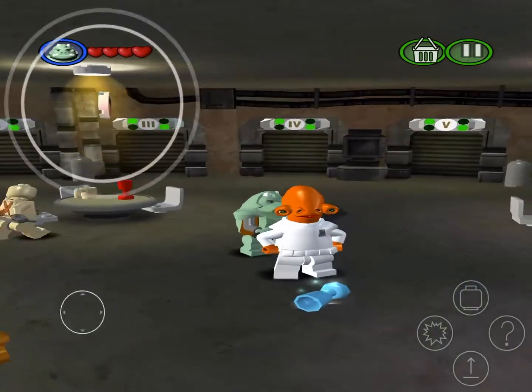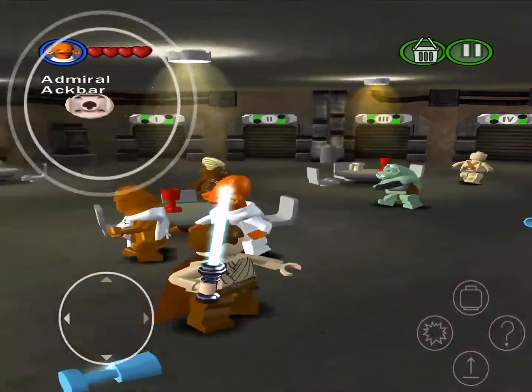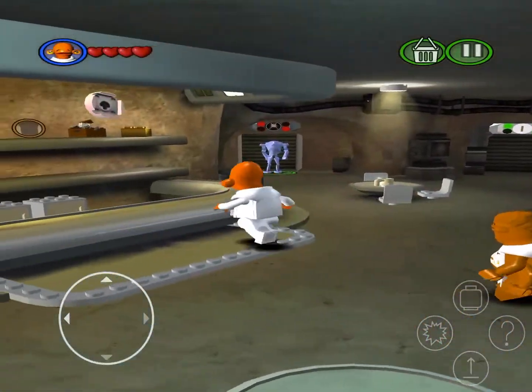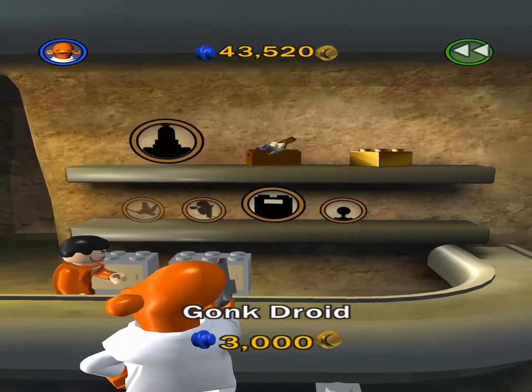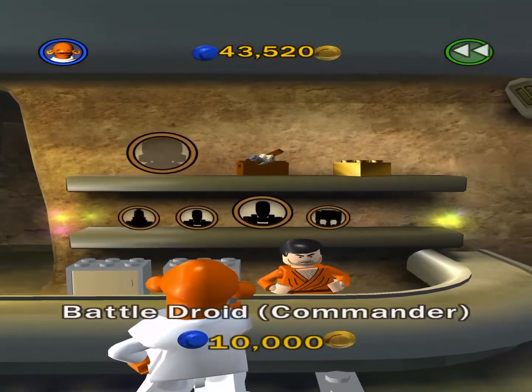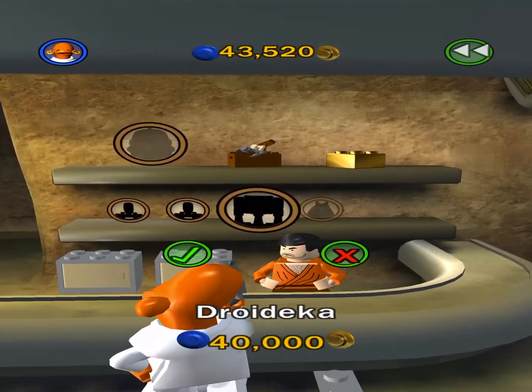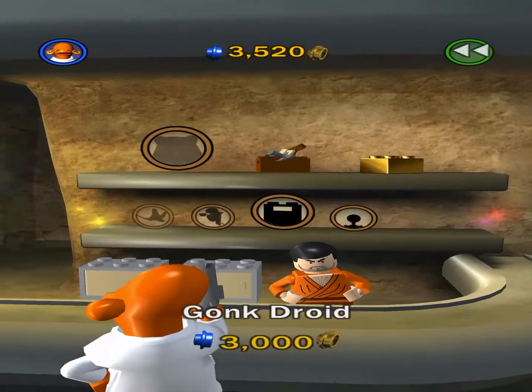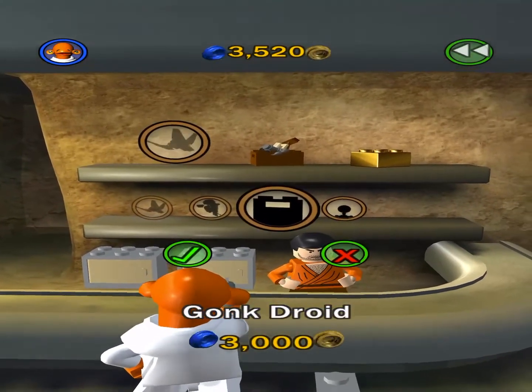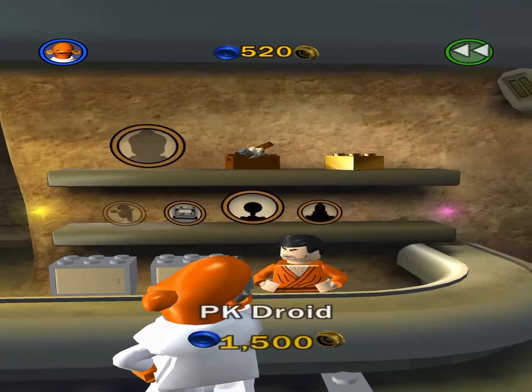Is Admiral Ackbar fast? Please say yes. Okay good. Now we're going to go to characters — so we have these guys unlocked. I'm going to buy Droideka. Well, I only have — I don't have that much left. I'm just going to buy Gonk Droid.